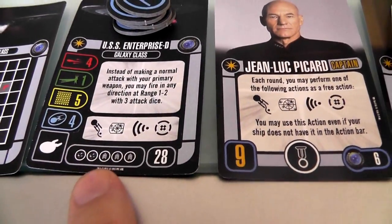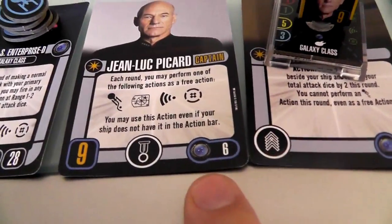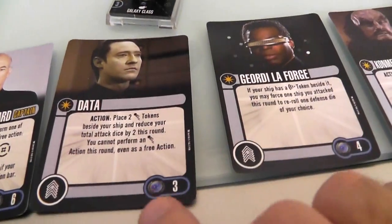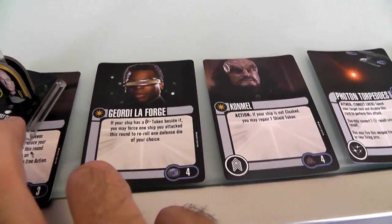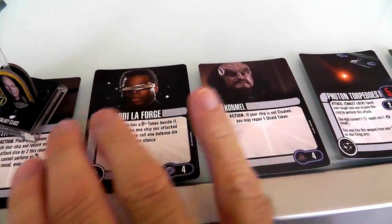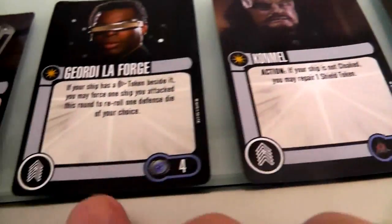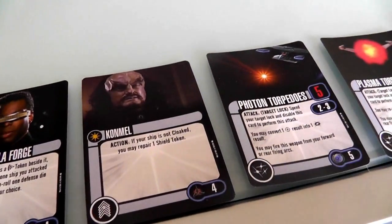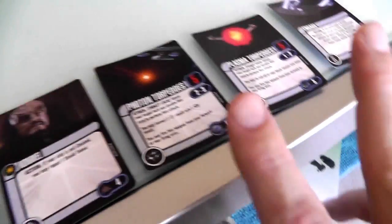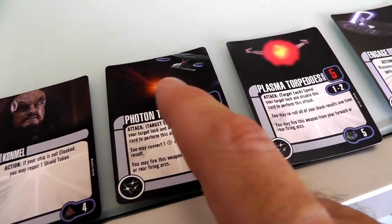Every ship requires a captain. I took Picard — he cost me six points. I took Commander Data for three points; he gives me a lot of defense in a pinch. It's Geordi for four points; if I'm running sensors he can do more damage. And I've got a Klingon crew member, Conmel — even though he's Klingon faction, I'm putting him on this Federation starship, but it costs one extra point. So instead of four he costs five — that's what happens when you mix factions. He's great because he can repair shields, and two-to-one I'm definitely going to need that.